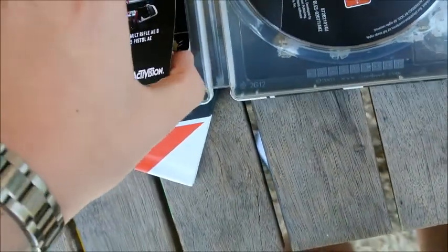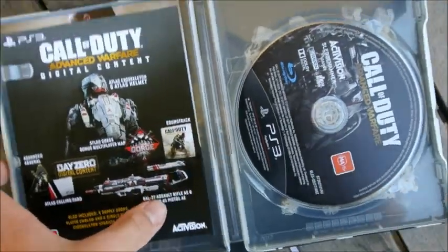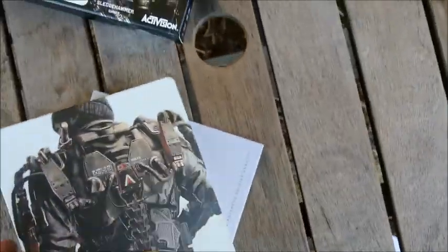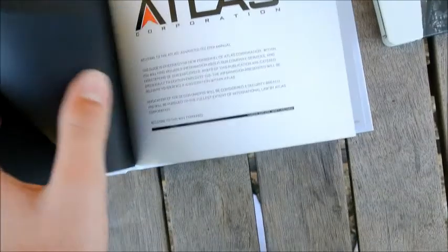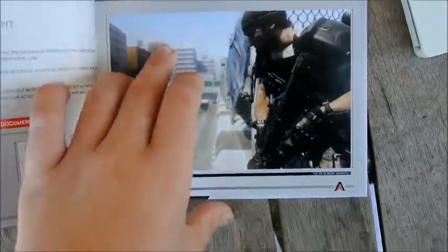That's interesting. This is the Day Zero Edition — there should have been some gold expansion stuff. Well, that sucks. I might have to go down to my local EB Games and ask about that. So we've got the Advanced Soldier manual here — standard stuff. Nice pictures, looks good.